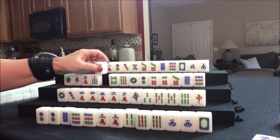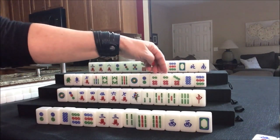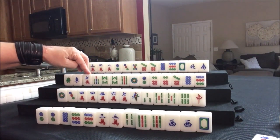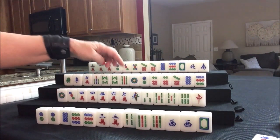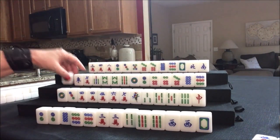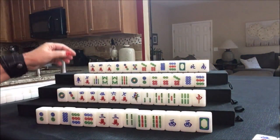Seven, eight, nine — upper tiles. But we have a pair of sixes. If we can get an eight crack or a nine crack, we could play mixed triple chow: seven, eight, nine in each suit. Let's discard this green dragon and draw.